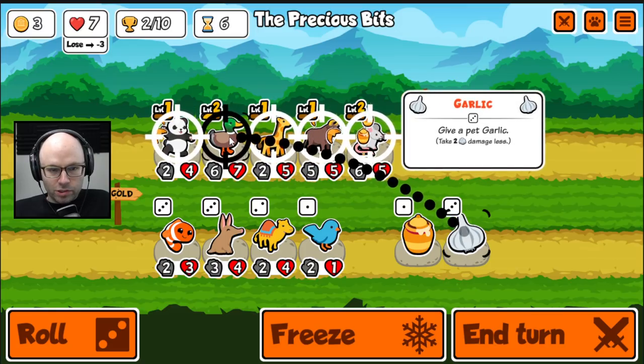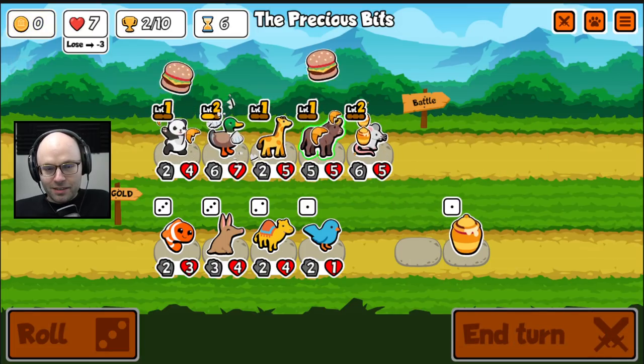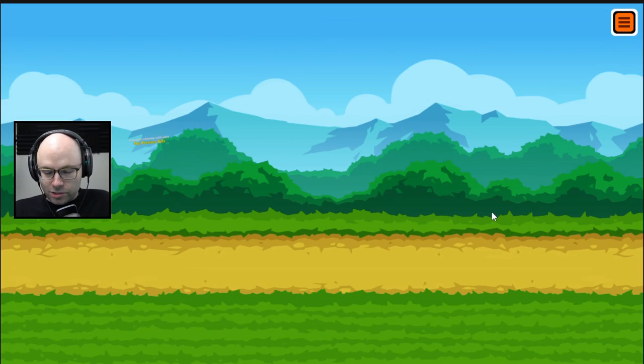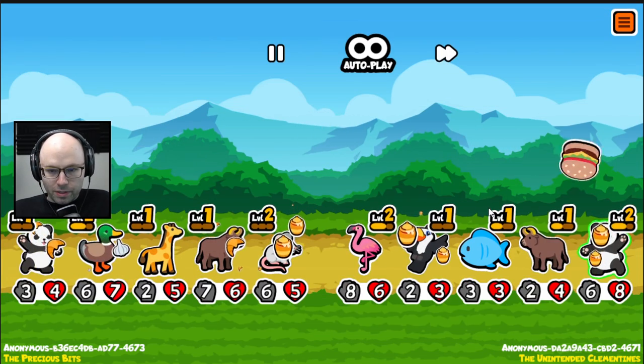Nothing here has any merit whatsoever. Let's give you some garlic. I'm not totally sure about this, but I'll tell you what I do like: a 7-6 ox that actually has some built-in scaling.